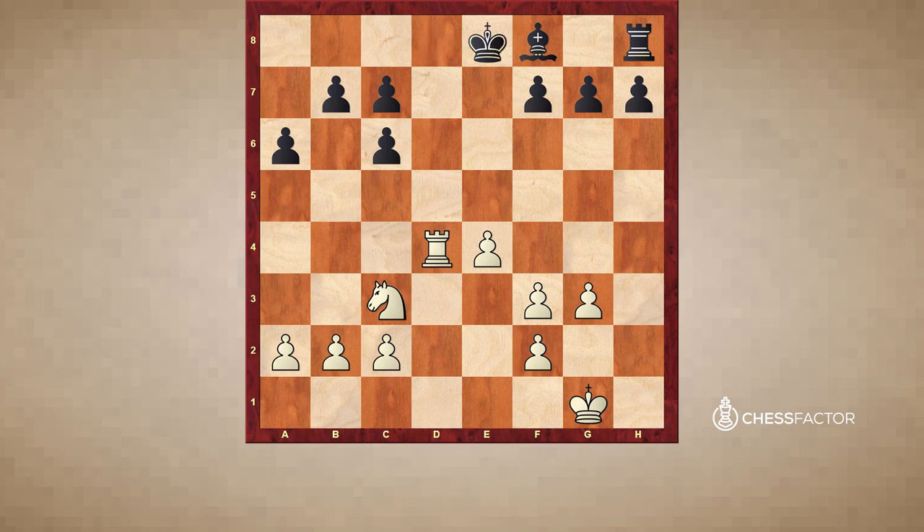Why is the king needed on the kingside? It's because white has a much more powerful pawn majority on the kingside than black has on the queenside. There's really not a lot useful to do with black's extra pawn on the queenside, so the black king is needed to help fight against white's pawn majority. After Kc8, this is not possible anymore because the king will be cut off for the rest of the game.